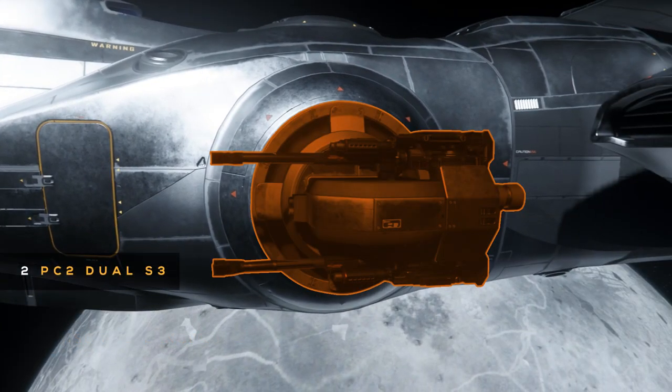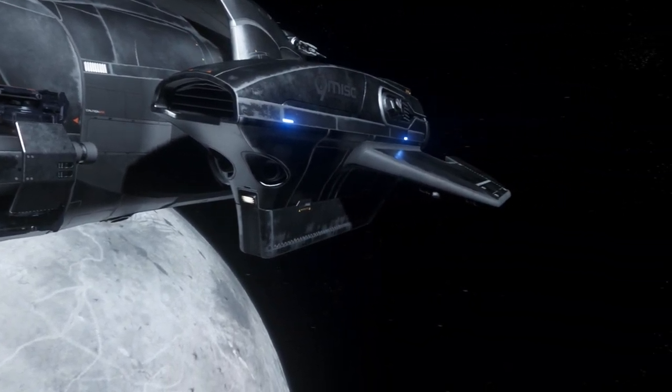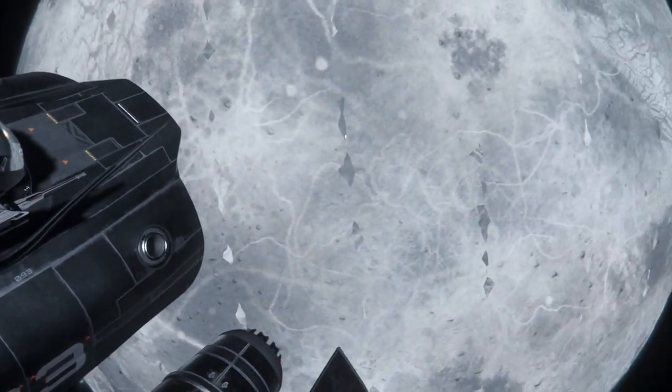Now let's talk about its firepower. The Freelancer base packs two PC-2 Dual S3 mounts with two Tarantula GT 870 MK3s each. These Tarantulas have 552 physical damage with 47 RPM for a total of 432 DPS and a 3,800 meter range. In the rear, the Freelancer has one manned turret with two size 2 M4A laser autocannons. These M4As have 320 energy damage with 50 RPM for a total of 267 DPS and a 2,700 meter range.